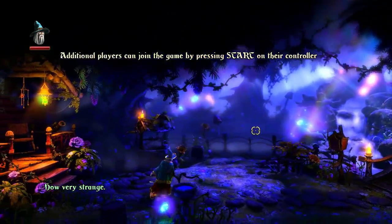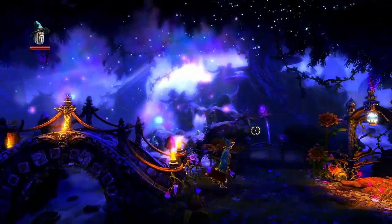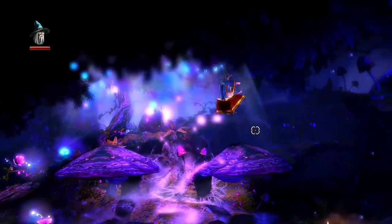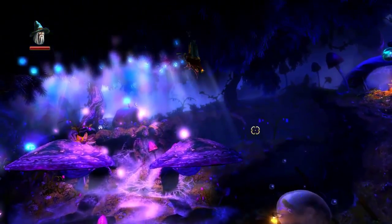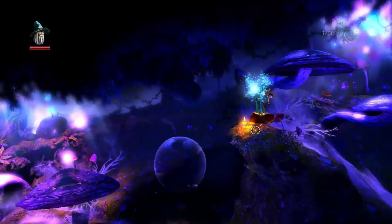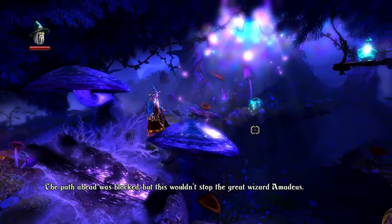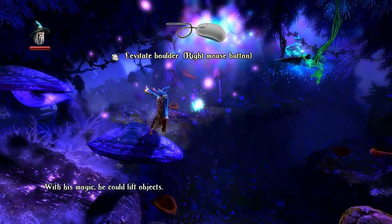Doesn't it look absolutely gorgeous? I want to jump across these mushrooms here, and I just want to make sure we don't miss any experience potions along the way. There's a little bubble here that we can jump on as well. And grab our first experience potion there. Let's jump back up. But this wouldn't stop the great wizard Amadeus — with his magic, he could lift objects.